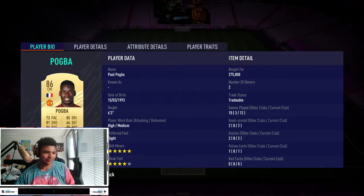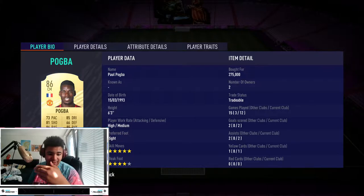Obviously I was going to get Bruno, but he's not for me. Anyhow, as you guys can see on screen, bought for 275k, he's a 5-star skill, 4-star weak foot, high and medium work rates.